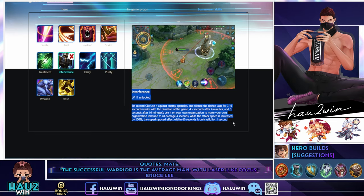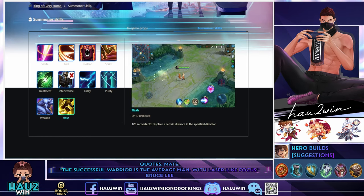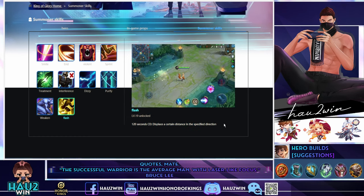Let's go over the summoners and arcana. There are mainly two that Liu Shan players use. Interference disables towers — either your own or the enemy's — so you can tower dive or save allies. But that's the summoner used around two seasons ago when the meta was slower. Now when the meta is much faster, I actually prefer flash.